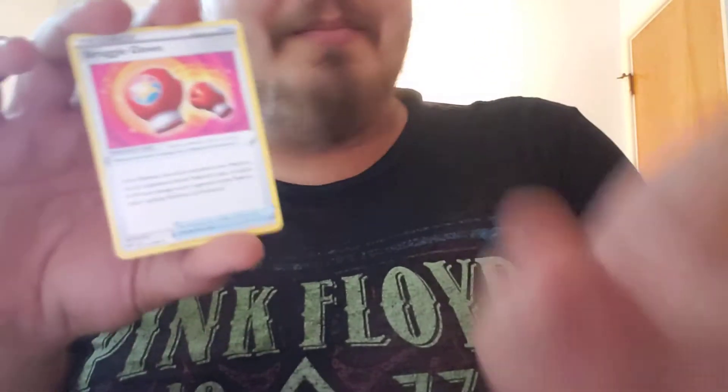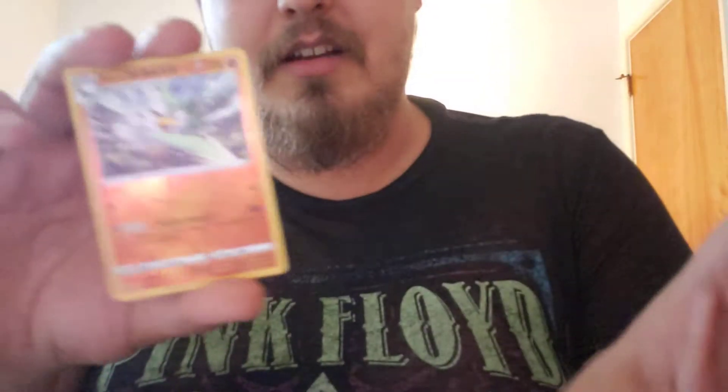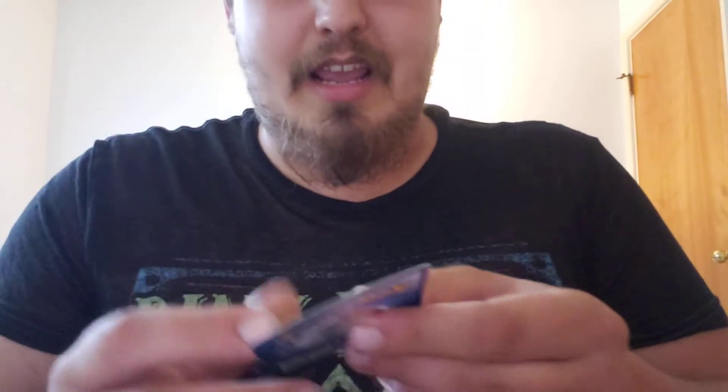This pack feels a little heavy. We've got two more after this. Let's see if we can get ourselves that Charizard — that'd be incredible, wouldn't it? We're still hunting for it. Metal — should have called it. We're a little bit behind, it's okay. Ducklett — we get that reverse. Sirfetch'd, and then we get a non-hollow Tsareena.